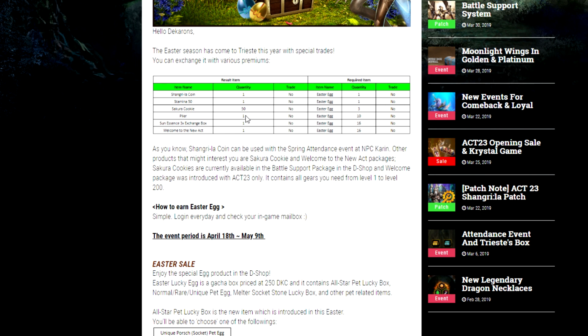Probably the best thing on here is the Sun Essence 3x Exchange Box. This is an item needed for crafting Helium weapons and it's only found in the Undo Mizoki party dungeon and in the Karen's Crystals microtransaction on the website — it's the only thing you can't really farm by yourself. I'll probably pick this up on at least one of my accounts.